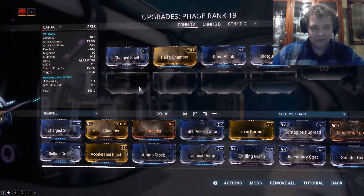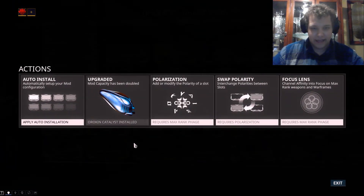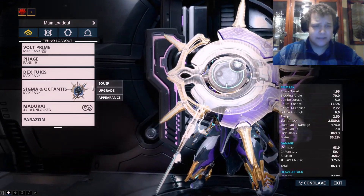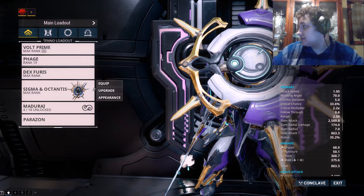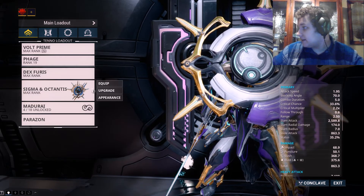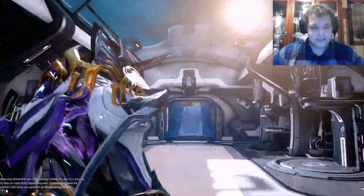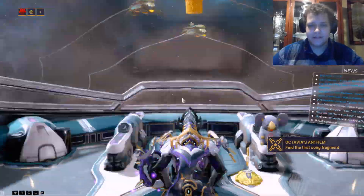This is my boy, my main man, Volt Prime. I've got the Sigma and Octantis, the Dex Furus and the Phage, which I just got. So looking forward to using that today. Here is my build for the Phage — it's not fully ranked up yet, but I do have a candle list on it, so it'll have more space later.